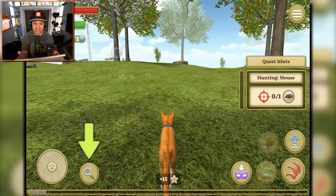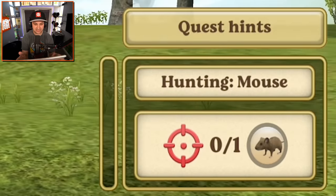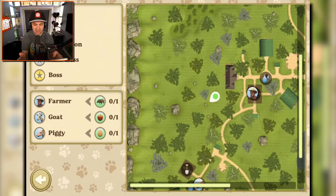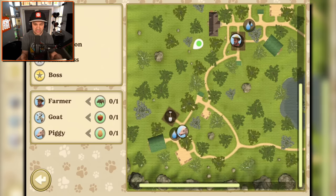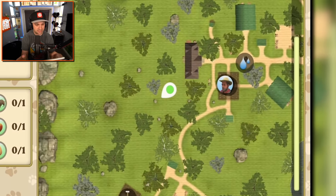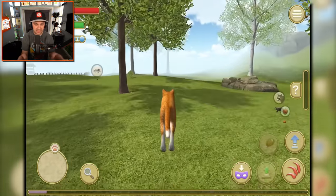What is this exclamation mark? I need to hunt mice - it is mice hunting season. I kind of feel bad about this, but not really. What's the magnifying glass? It's the map. Whoa, this is so cool - this map is very large.